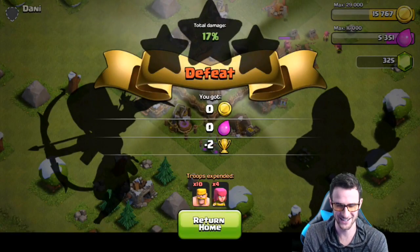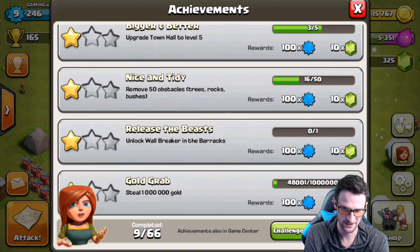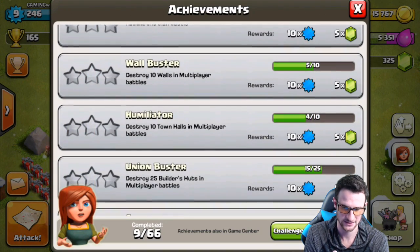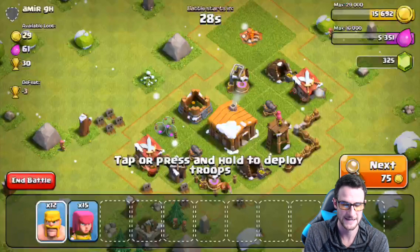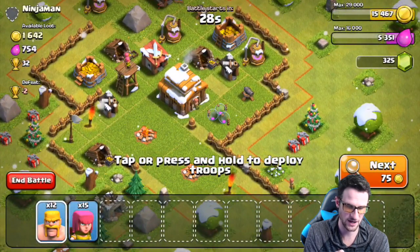There go his builder's huts. This might take a while. We also need to destroy 10 walls for another achievement — that means we need wall breakers. We can do that while we go in and get some loot. We need to find something that's completely enclosed in walls in order to do that. We'll spread out our defenses — barbarians will do it.